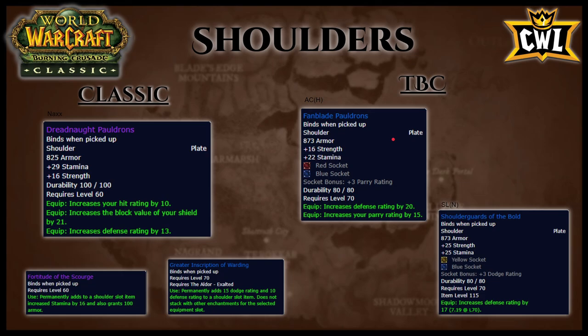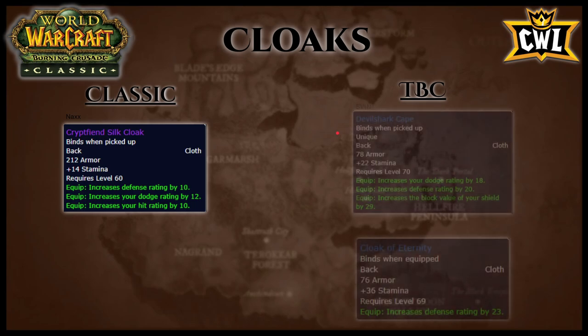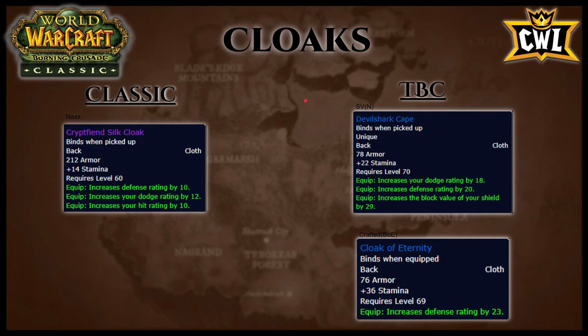Cloaks: from Naxxramas, Cryptfiend Silk Cloak has 14 stamina, 10 defense rating, 12 dodge rating, and 10 hit rating. On the TBC side from Steamvault normal, Devil Shark Cape has 22 stamina, 18 dodge rating, 20 defense rating, and 29 block value. There's also a crafted BoE Cloak of Eternity with 76 armor, 36 stamina, and 23 defense rating. Simple: just wear Cryptfiend Silk Cloak until you get Devil Shark Cape — no reason to waste gold here.